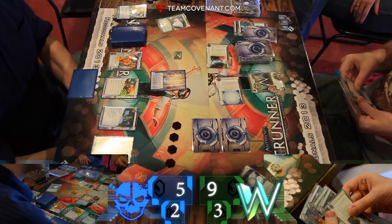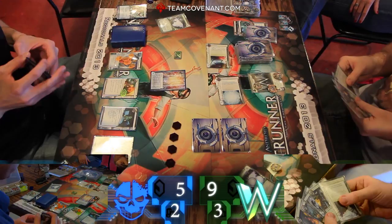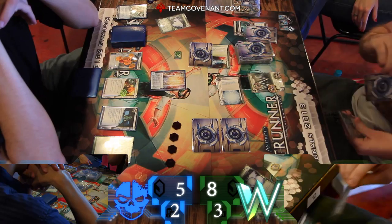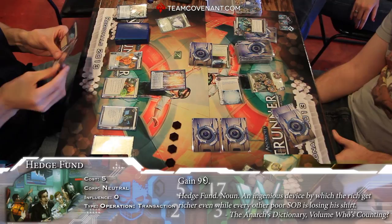Alright, Travis coming back in — got an Ice Beal now, drawing it up and considering the board. As we talked about last time with Travis, I really enjoy that a lot of his ice — a lot of his cards — are all about getting money. Like Caduceus, all about getting money. He has some Shadows. And that may be a symptom of just playing Weyland. Beanstalk and a Hedge Fund — I couldn't have started mentioning that at a better time. Green Level Clearances, Beanstalks, Hedge Funds, Caduceus, Shadow — this is a lot of money.